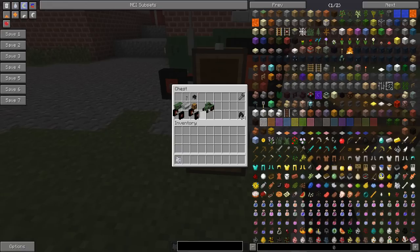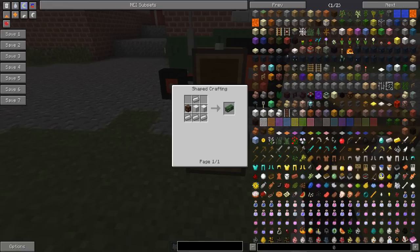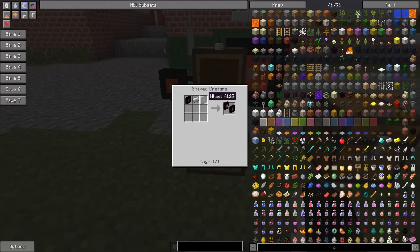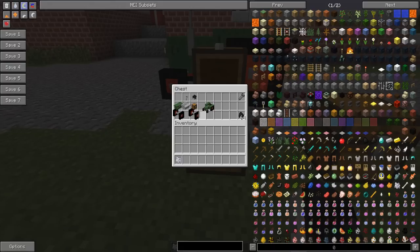We also need a chair — pretty simple: four leather and two iron ingots. Then for the body part we need four iron ingots, a redstone lamp, and two iron blocks. We also need an engine block which takes three iron blocks and two iron ingots, plus a chest. Then there are wheels on axles — one piece of iron and two wheels make one axle. Each wheel costs eight obsidian and one redstone.